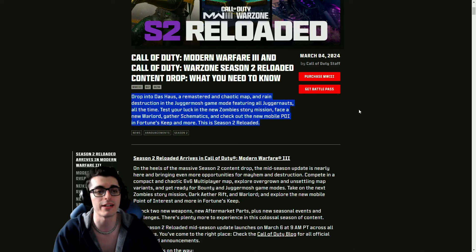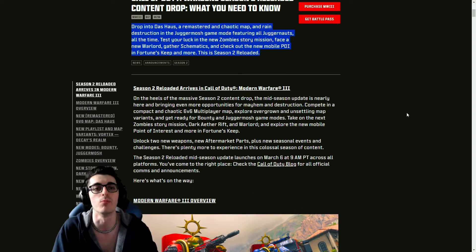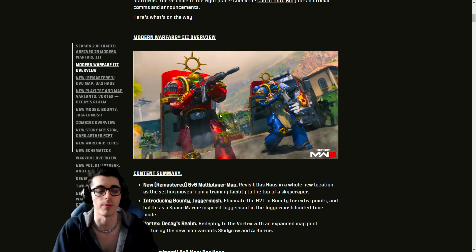Drop into Dos House, a remastered and chaotic map, and rain destruction in the Jugger Mosh game mode featuring juggernauts all the time. Test your luck in the new Zombie story mission, face a new warlord, gather schematics, and check out the new mobile point of interest in Fortune's Keep.